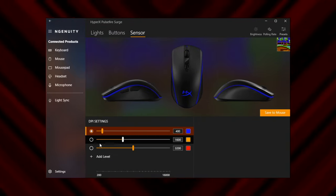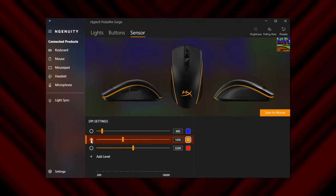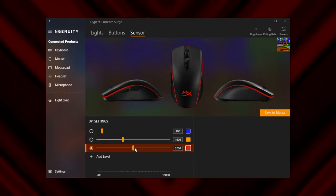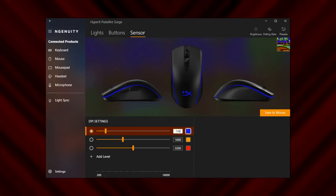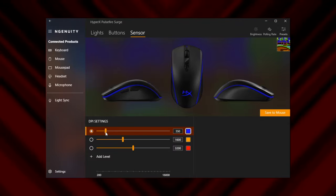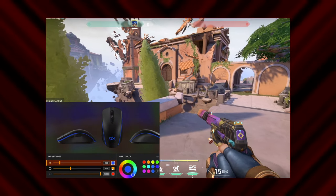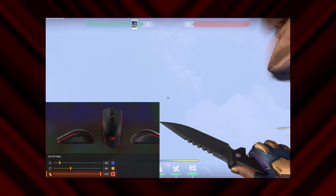Load it up, select mouse from the left bar, and swap to the sensor tab at the top. Here you can set your current DPI profile and assign extra levels you can swap to with a button press — click if you want to go faster. Ingenuity also gives you a little more control than most, so if you feel like you're a 550 DPI player rather than a 400, you do you. An RGB mouse like the Pulsefire Surge will even let you light up each profile in a thematic color — a cool blue for slow, heating things up with orange, and red for oh god please make it stop.